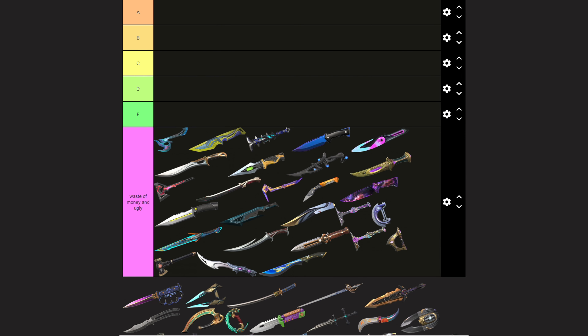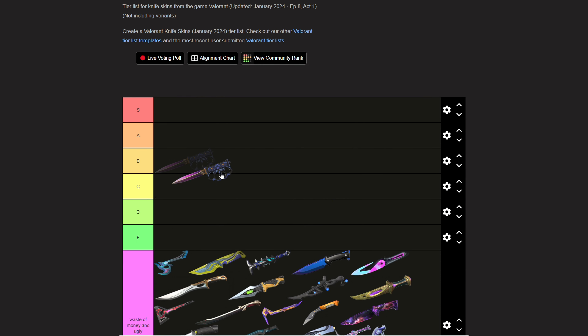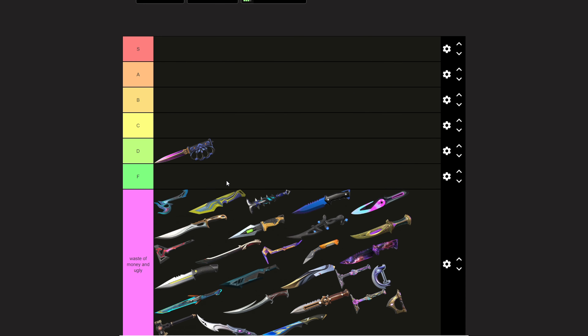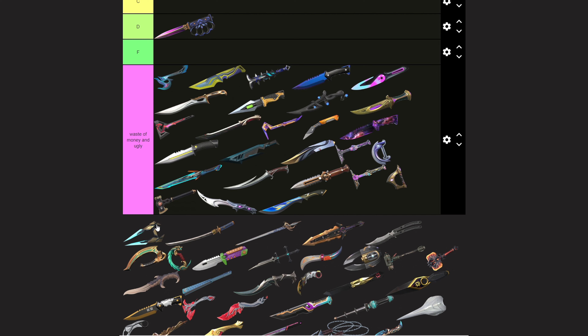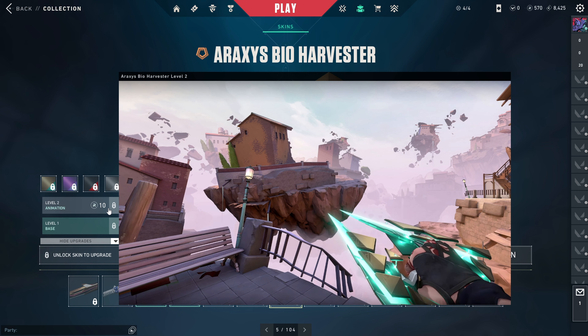Starting off with the Altitude Knuckle Knife — this knife has a cool heavy attack animation, but it's got nothing else going on for it, so I'm just gonna place it in D tier. Nothing crazy, nothing like — it looks nice but has nothing to it. Arax's Fist Knife is kind of cool, it has a cool sound, it looks cool.